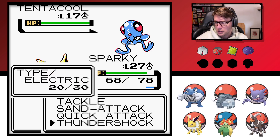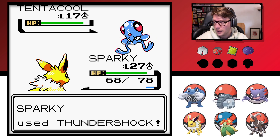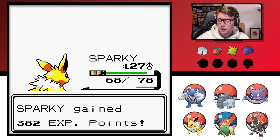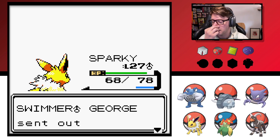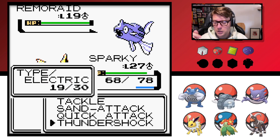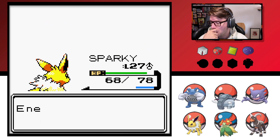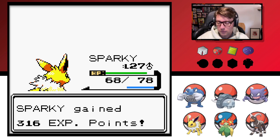First revealed by Game Freak developers in a 2018 Japanese newspaper interview, Gorochu was planned for Gen 1 as Raichu's evolution, but was cut due to lack of cartridge space. It would have been a fire type, I guess. So apparently it would have been a four-stage thing — Pichu to happiness is Pikachu, then Thunderstone for Raichu, and then maybe a Fire Stone. It looks like a fire type. It's not clear if it was a dual fire-electric. Google beta Raichu evolution — it's kind of interesting.